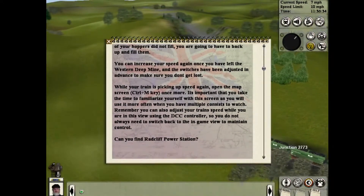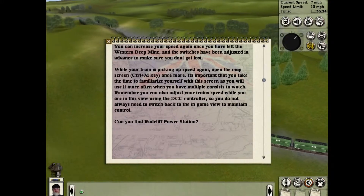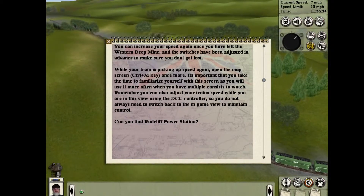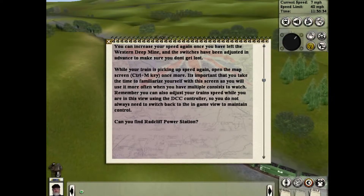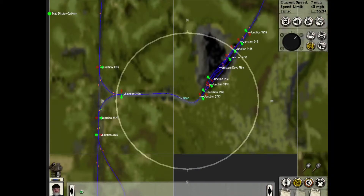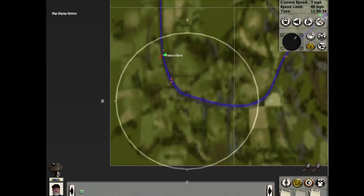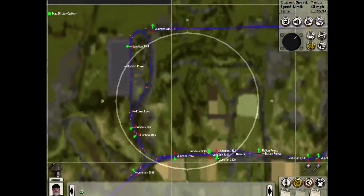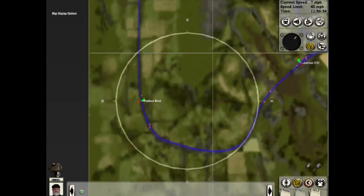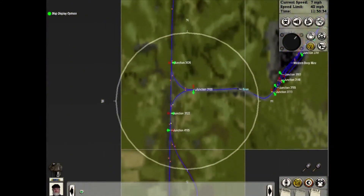While your train is picking up speed again, open the map screen once more. It's important that you take the time to familiarize yourself with the screen, as you will use it more often when you have multiple consists to watch. Remember, you can adjust your train's speed while you are in this view using the DCC controller, so you do not always need to switch back to the in-game view. Radcliffe Power — so we're going there. Everything has been switched for me. Let's do this.